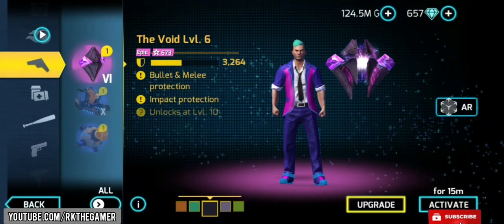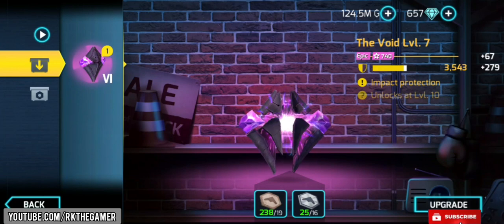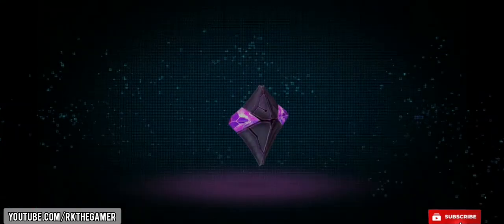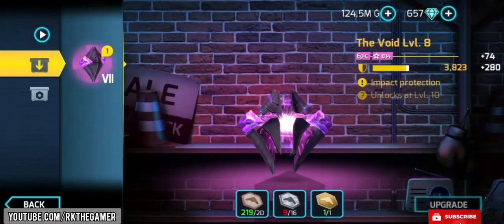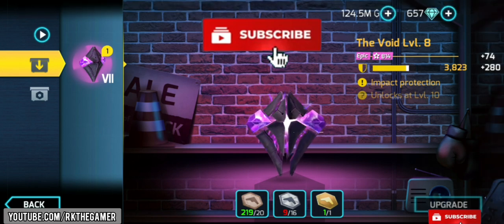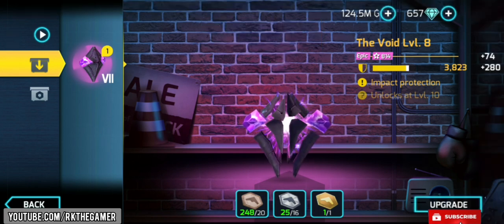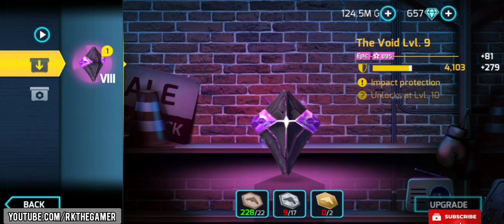Let's upgrade it. We have upgraded this thing to level 6 now. Let's upgrade to level 8. I am out of gold pass, but I can upgrade this to level 9. Let me just do that — I'm skipping this part. As you can see, I am upgrading this to level 8. Upgrade successful!